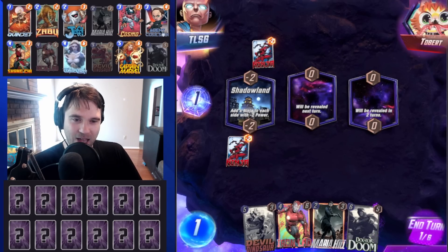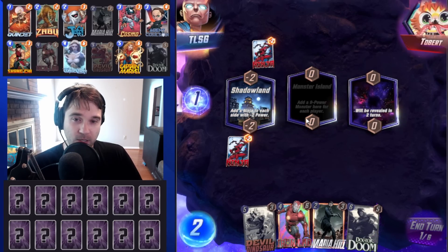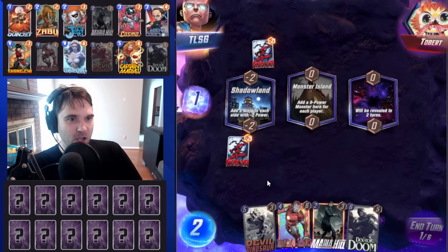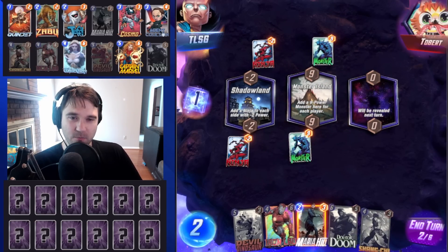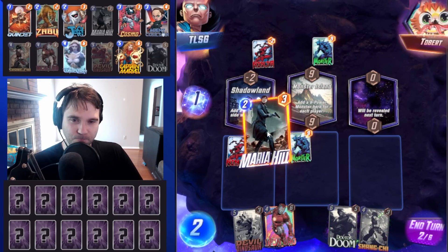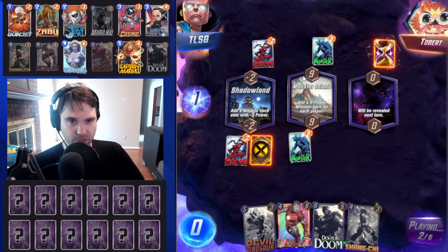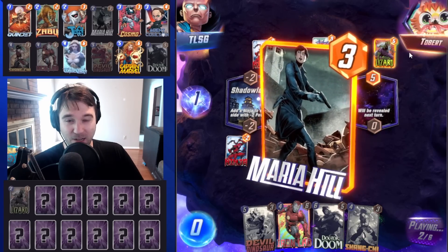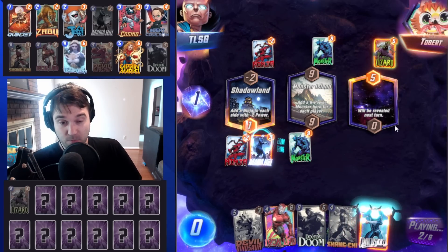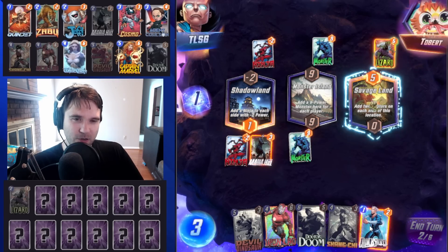Next up, we have Tobert — good old Goose Tobert. The first location is the Shadowland. We're not going to be able to do much with it. And then Monster Island. I'm just imagining if they were running a Galactus deck, how awful these locations would have made it. The Lizard comes down — they weren't running Galactus, but it was a possibility. From Maria Hill we get Quicksilver — that's two games in a row she's generated a 1-cost card.